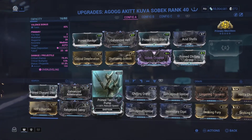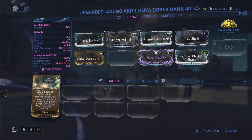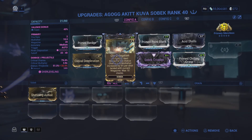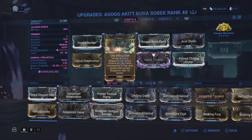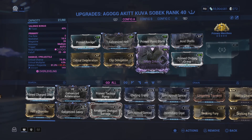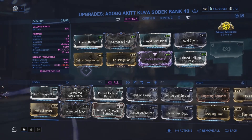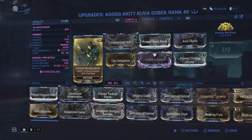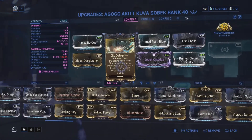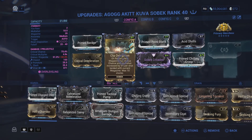I'm not actually even going to look up what the exact build was. I know primarily what's on the Sobek itself doesn't really matter for the Acid Shells, because nothing affects it except the Faction Mod. So we're going to equip this — that's my Riven. I've literally just put that over some kind of other status chance or something. Actually, I'm not entirely sure what that's achieving here; I think that might have been for the Garuda build specifically. And we'll see you in a mission.